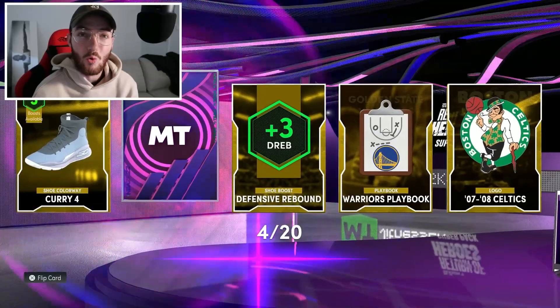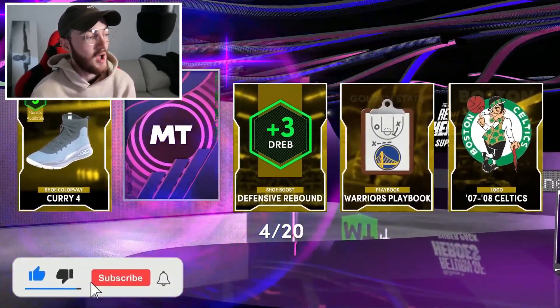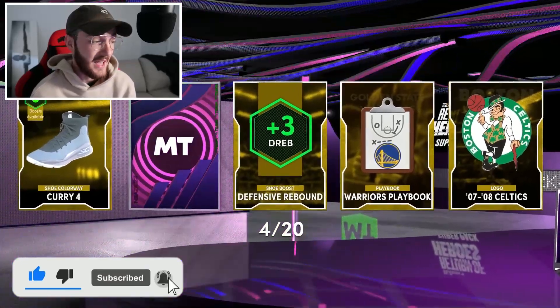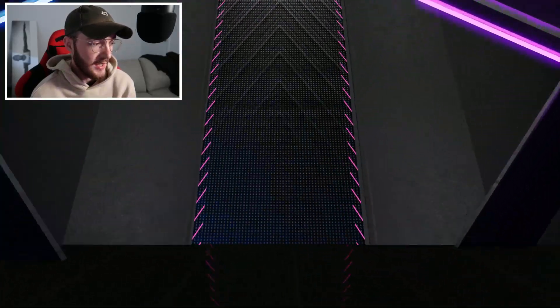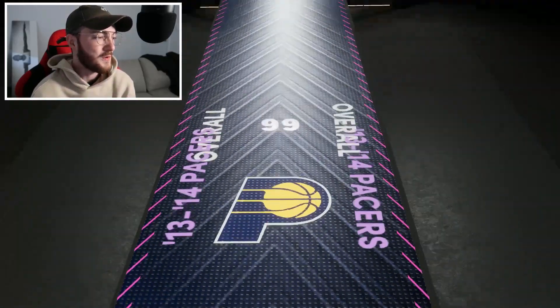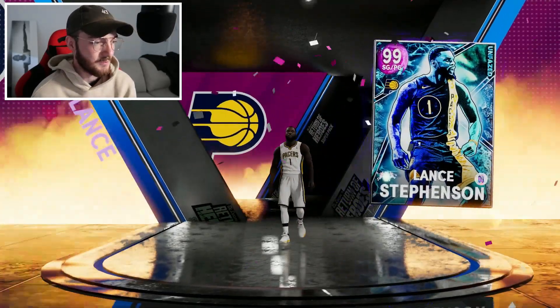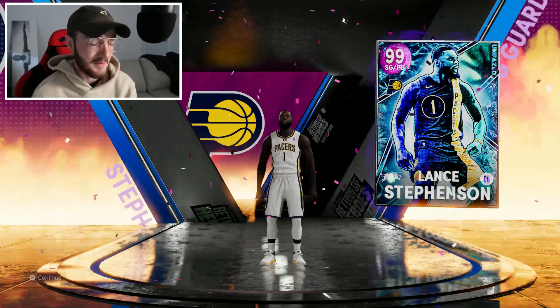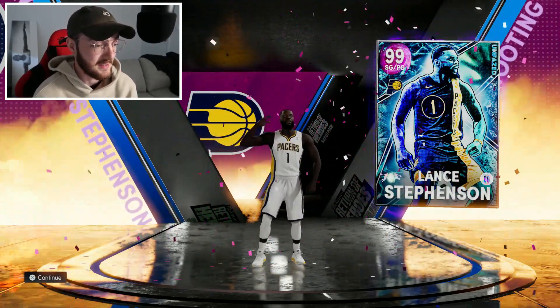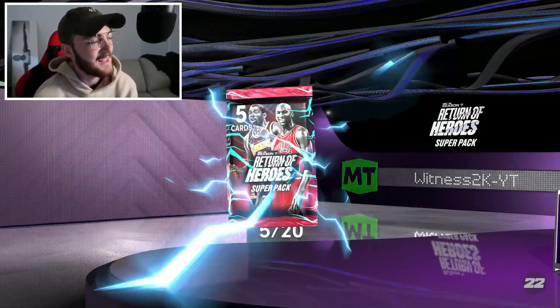That's what I want to see — our first dark matter pool coming in the fourth pack! We've got a Warriors playbook right there. Could this be Steph Curry? Like and subscribe, I want to see invincible, I want to see end game. Eastern shooting guard — is this T-Mac? No, who is this? It's Lance. Why you gotta give me Lance? I thought it was Tracy McGrady, but it's Lance. Lance is our first dark matter to get it started.